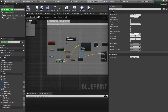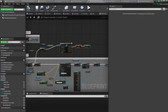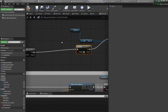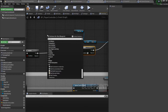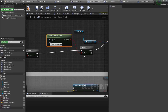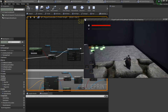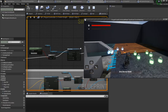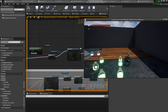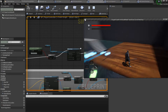I forgot something important — if 'can do special' is true it will automatically trigger. Instead, we want to check 'was input key just pressed' for left mouse button, and only then play the special attack. Now if I attack normally I do the normal attack, but if I click twice I do the special.